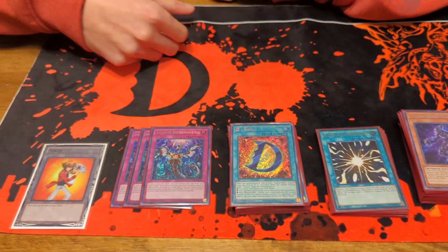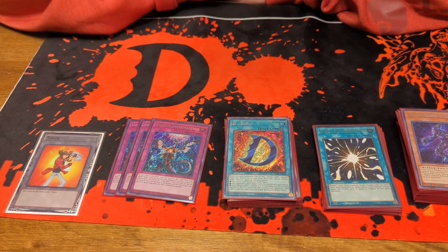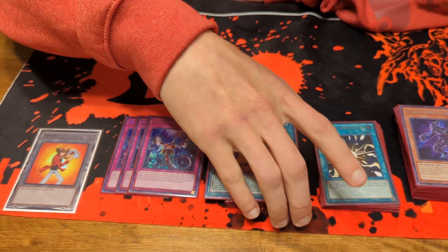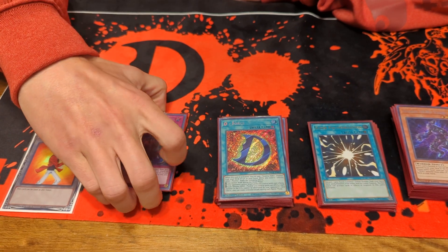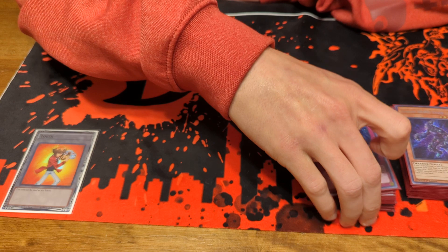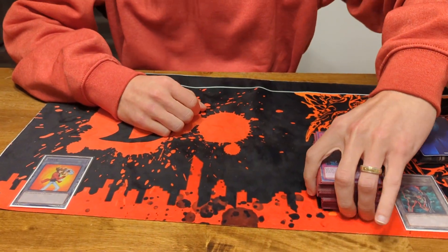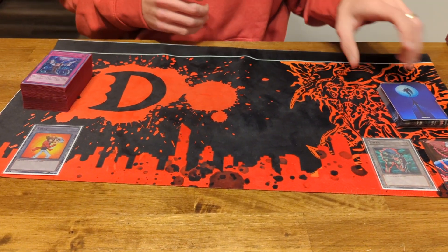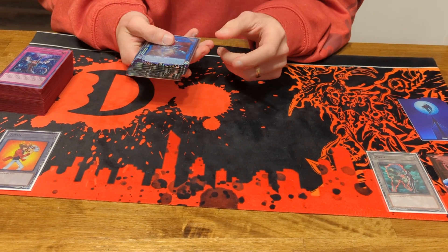For the trap lineup I play three Imperm — generic, hits just about everything. Best hand trap in the game right now for sure. The deck is at 43 cards; I'm sure there's room to cut some things, but the deck plays pretty consistently and I don't brick that often, so I'm happy with how it runs. Still gonna play test a little bit more against Kashtira because it's a tough matchup for Heroes specifically.